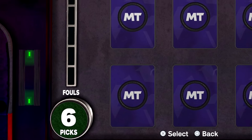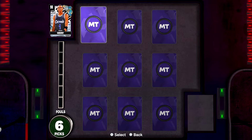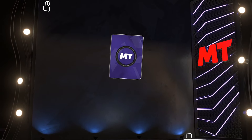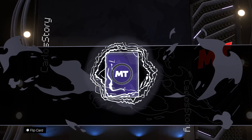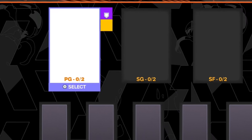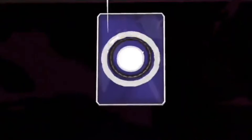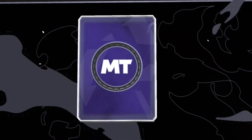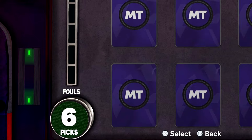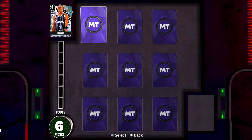2K just released a new secret free Galaxy Opal ascension board for the new season. If you leave a like on this video we're all gonna get lucky throughout the season. Let me know down below in the comments who your starting point guard is on your team — maybe a dark matter, maybe a Galaxy Opal. Let's get right into it because take a look at this new secret free Galaxy Opal ascension board.